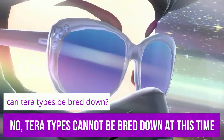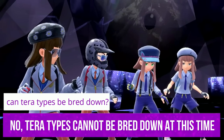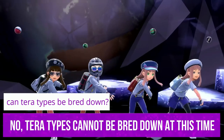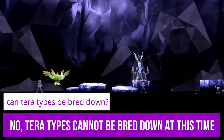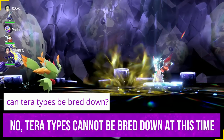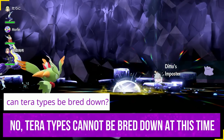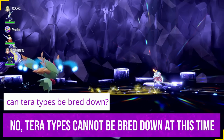A question new to this generation: can Tera typing be passed down in breeding? For example, if you have a Water-type Charizard, can you pass that down? Unfortunately, at this time, the answer is no. There might be an item in the DLC that allows you to pass it down, but right now there is no known way to pass Tera typing through breeding.